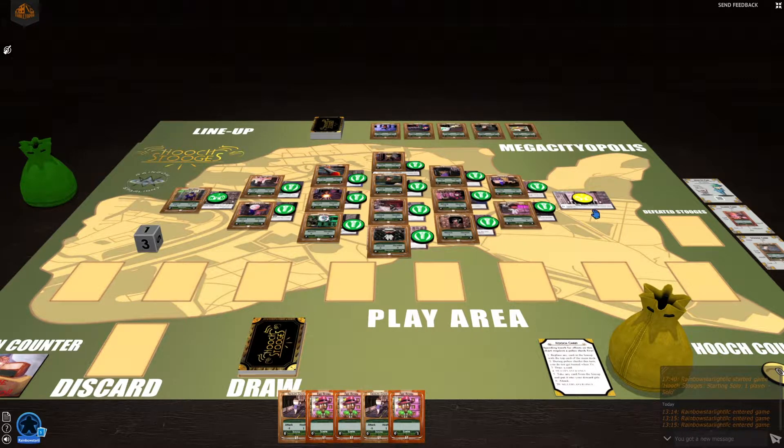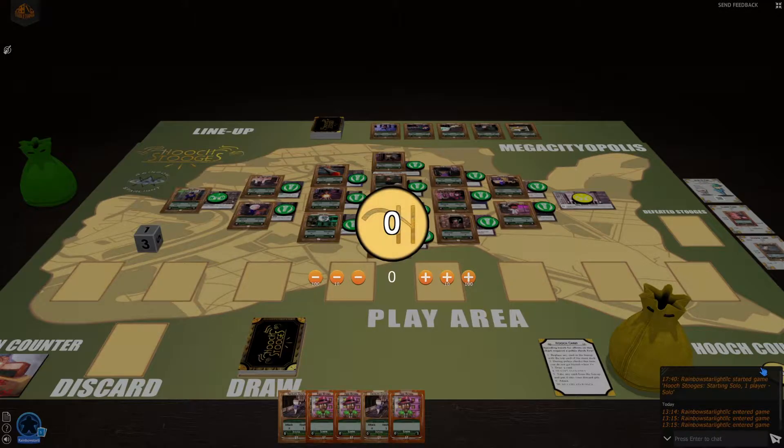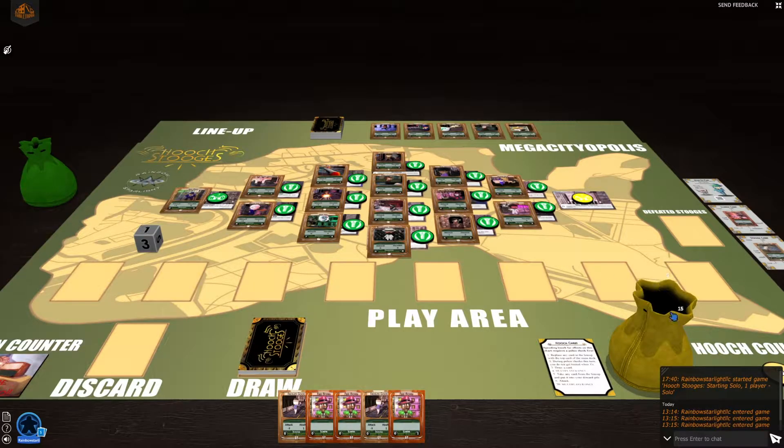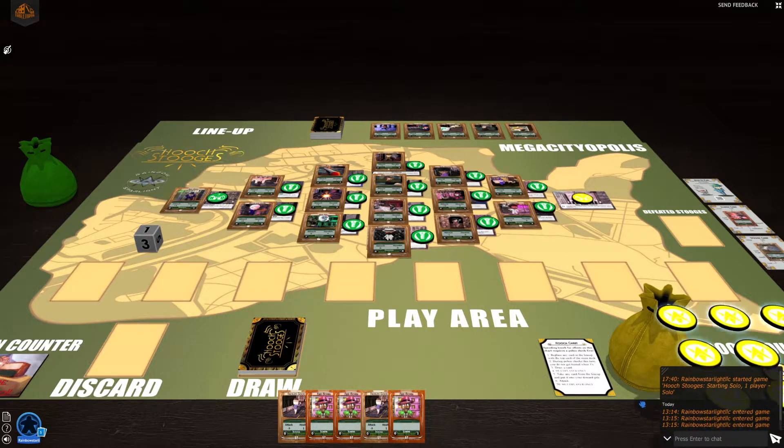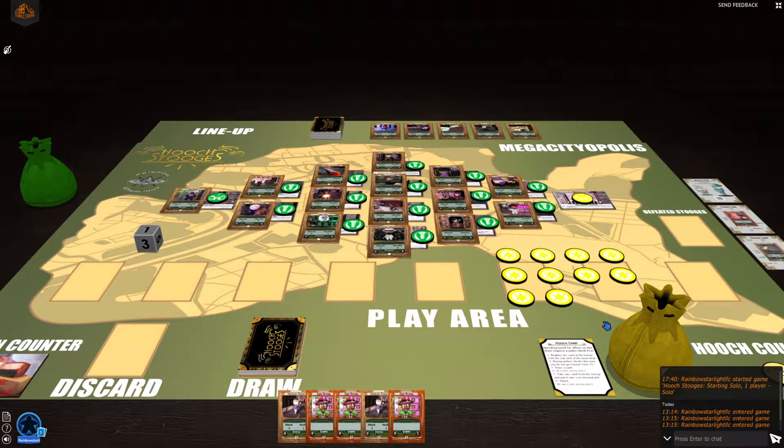The first thing that happens in your turn is you gain one hooch, which is the currency in the game, for each territory you control. Right now we only control this one territory, so I'm going to gain one hooch for that. We do have this handy hooch counter right here — you can use it to count your hooch. Today I'm just going to use a bunch of these tokens so it's more visually easy to see how the hooch works with these physical tokens.